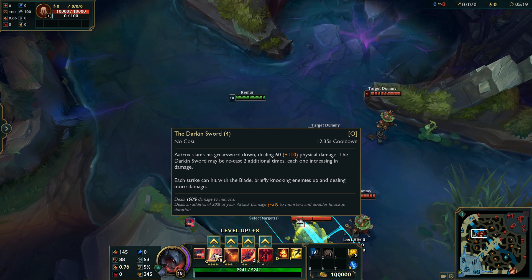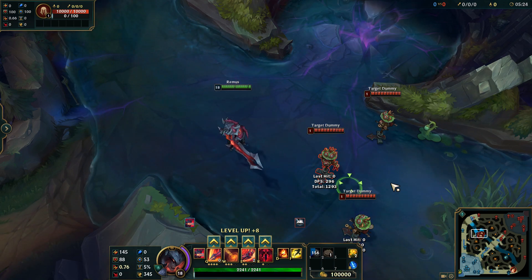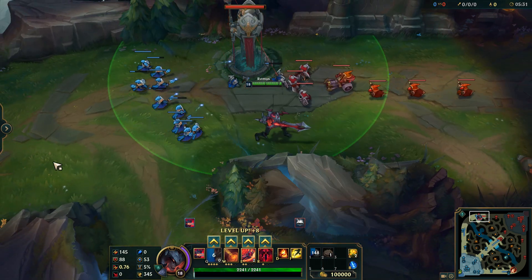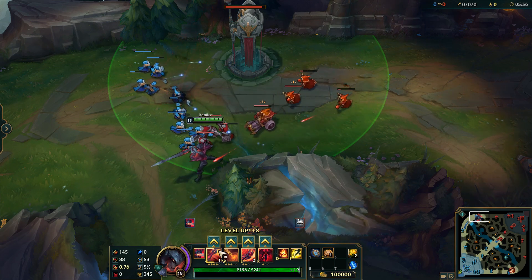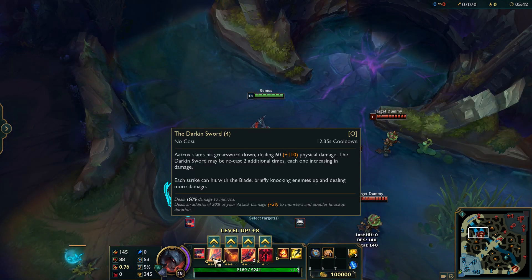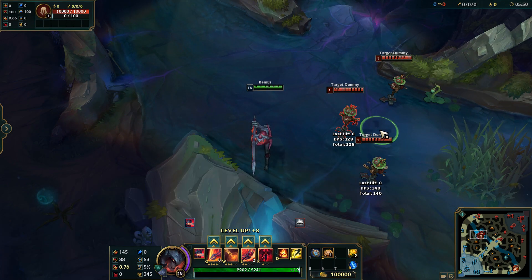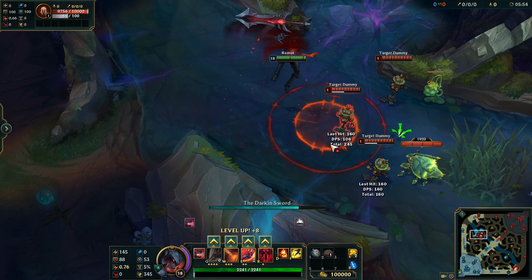So it deals an additional 20% of your attack damage to monsters and doubles knock-up duration. Let's see what that means — if I hit here, 128 damage. If I hit a minion with the edge, it's more, so something's bugged there. Anyway, for his Q: if you hit outside the zone it deals less damage, if you hit inside it deals more damage and knocks up.